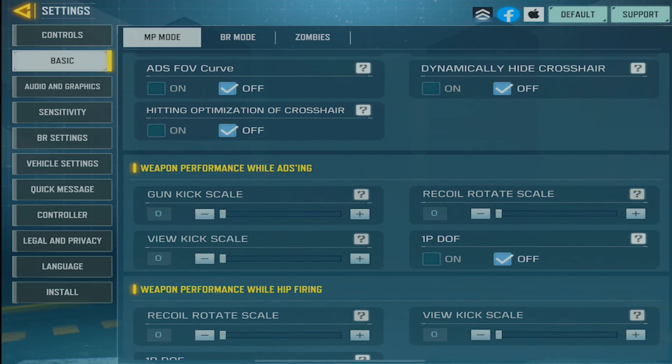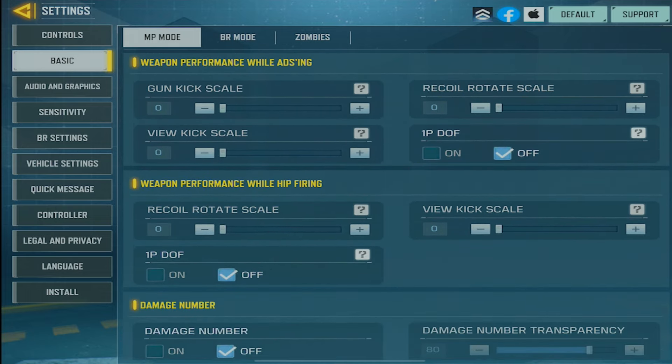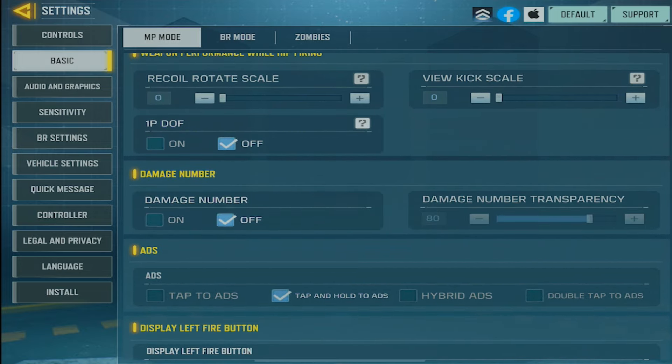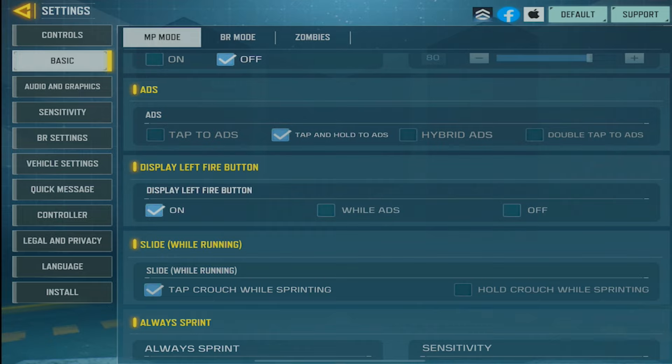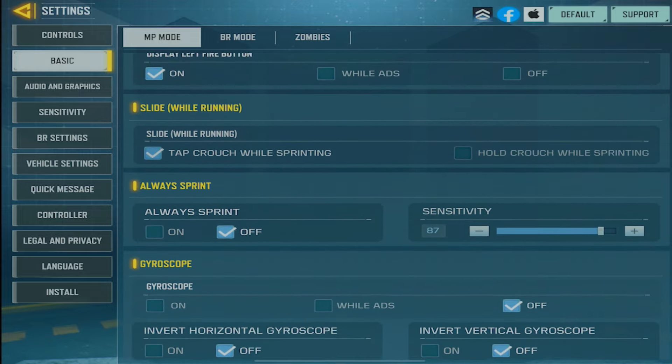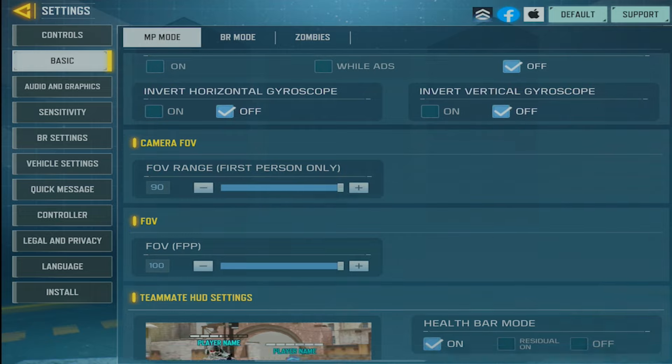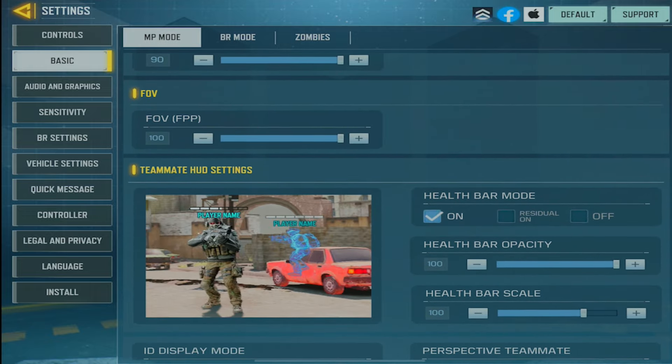For weapon performance, you want all that off — that's how you get zero recoil. I don't use damage numbers anymore; I used to have it on 80 but I don't play with it anymore. Always sprint is off, I play on 87 gyro off, FOV is maxed out.